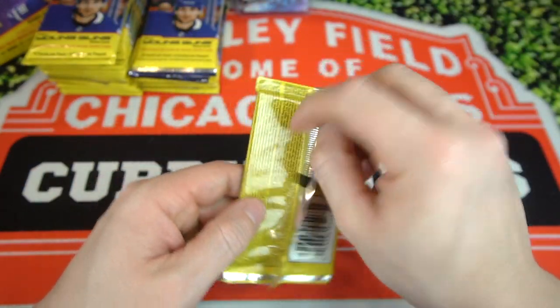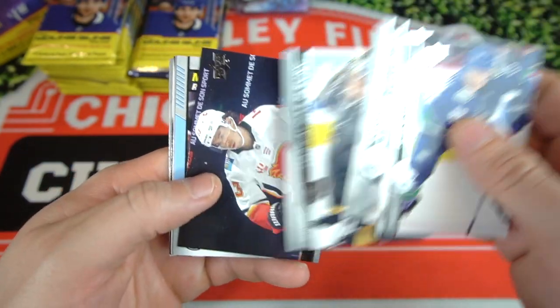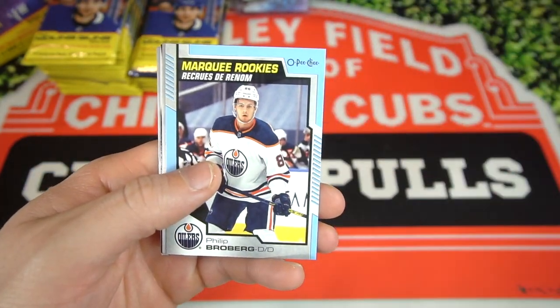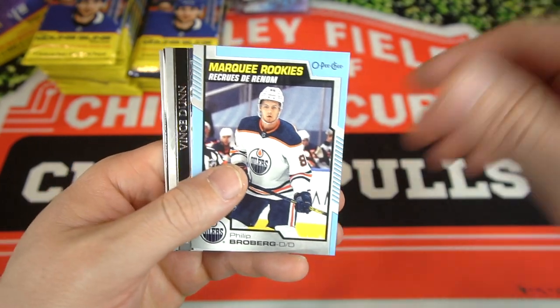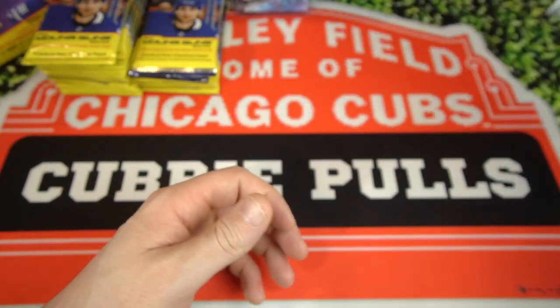The big hunt here, like I said, is Kaprizov. We got Adam Gaudette, Hellebuck, Marc-Andre Fleury, Johnny Gaudreau, Marquee Rookie of Philip Broberg, Vince Dunn, Kubelik, and I'm not sure who that is — hard to read the names on these because it's sideways.